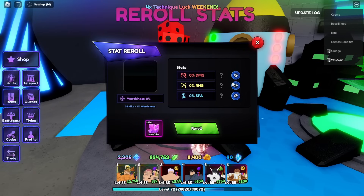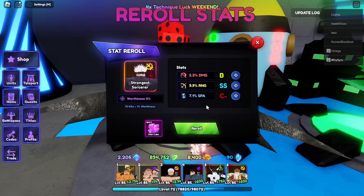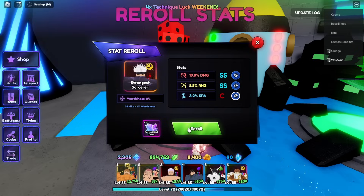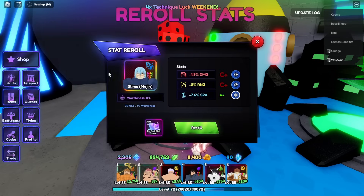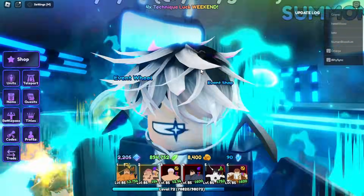Before we do those portals, let's spin some stats. We got 225 stat cubes and 50 perfect stat cubes - that's a bunch. First spinning on Gojo Strongest Sorcerer: SS range, I'll keep that. SS damage, keeping that 100%. SS SPA, I'll keep that - SS, SS, S, not bad. Then spinning on Rimuru: SS on damage, keeping that. S-minus on range, I'll keep that. SS - using SSS-minus, SS, pretty good stats.